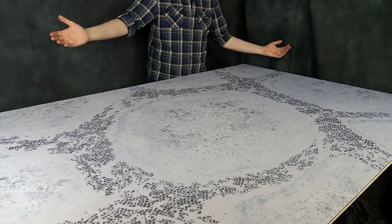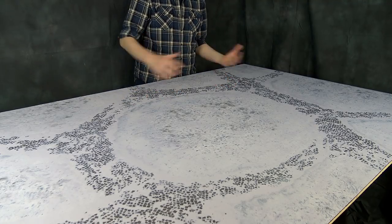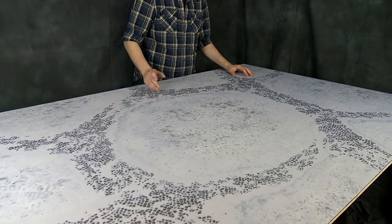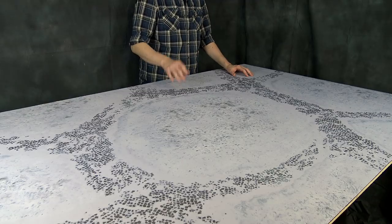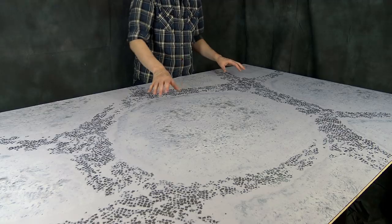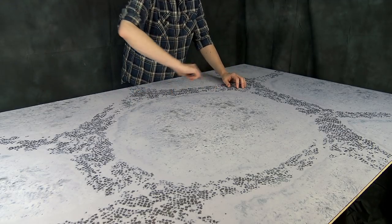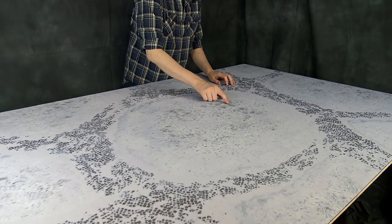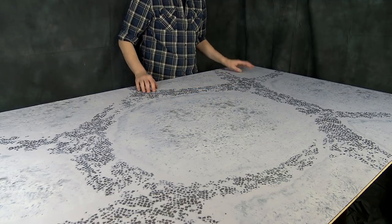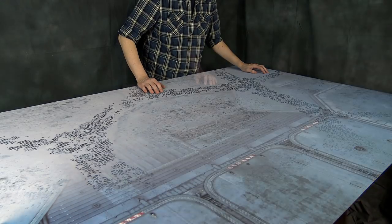Next up is Winter Realm — a dope-looking mat. I play Beast Claw Raiders so this would be the map for me, though it might not suit every occasion. It's got sweet cobblestone detail all around, it's the winter version of a previous map that had green grass, with a little plateau in the middle and tundra effects in the snow. Very well-detailed mat.